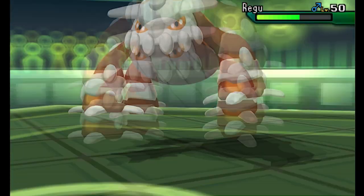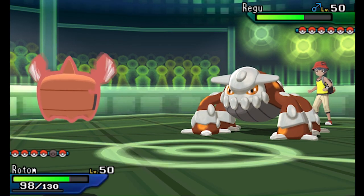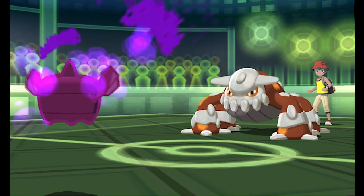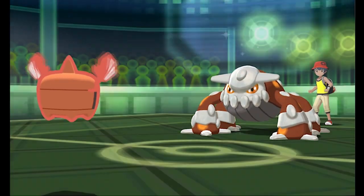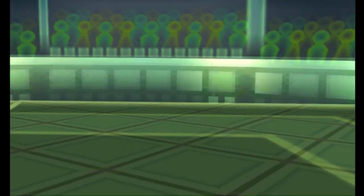I can bring back Rotom and threaten him. I go for Will-O-Wisp again — I didn't think he would go out to his Heatran right there. I figured he'd probably double back, but he just stays in and goes for Toxic. So I gave Heatran all these Flash Fire boosts for no reason by making unnecessary predictions. I really just needed damage on Heatran and should have been going for Hidden Power Ground.